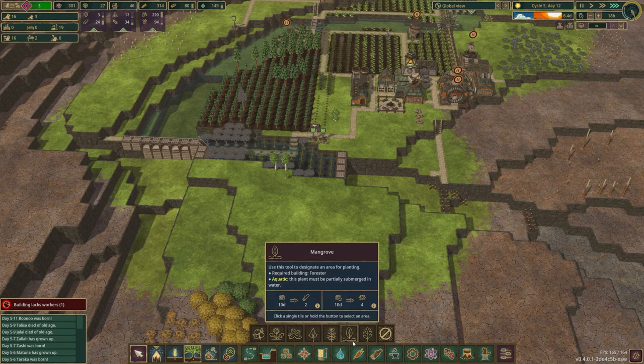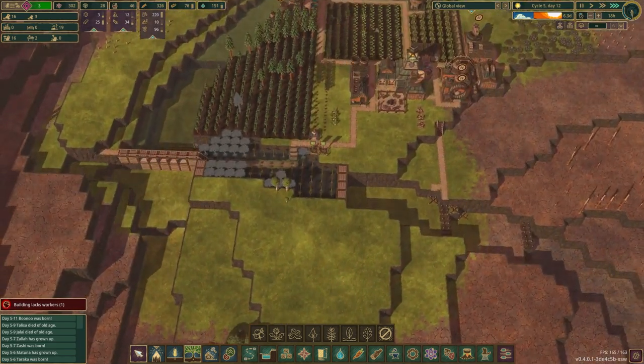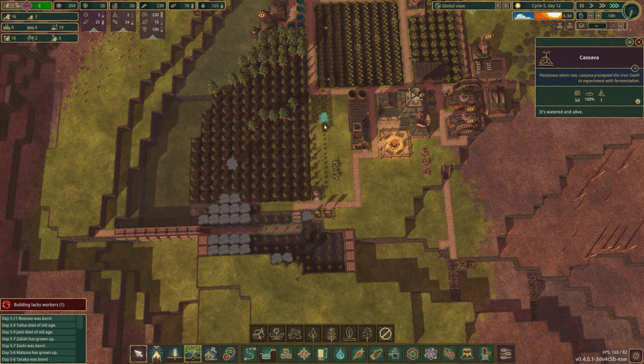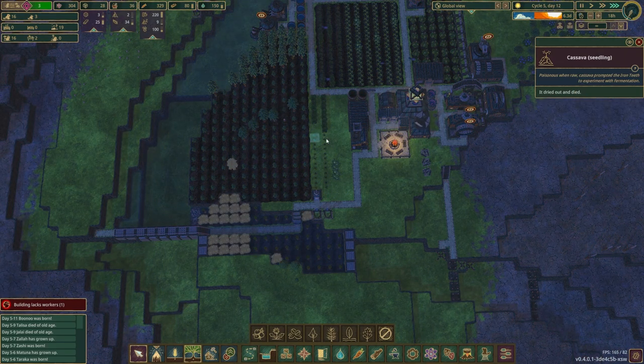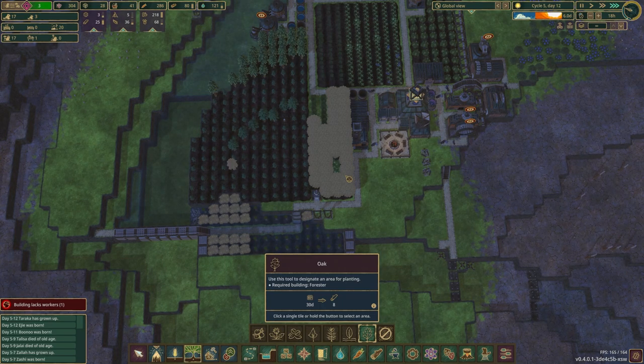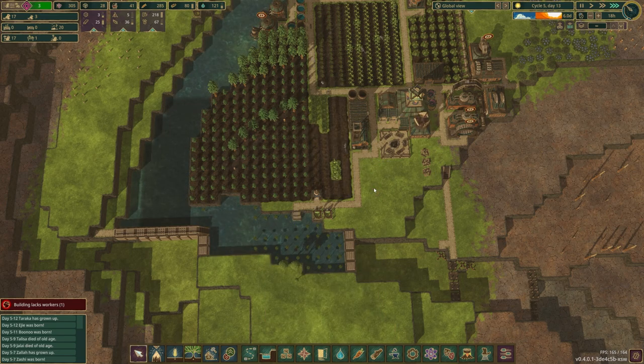If we really wanted to do something smart, we'd plant some oak trees, which I guess probably down here would be a good spot. We just have to get the rest of these plants — those are all dried out and dead. We're probably not going to see them today if they're a 30-day growth cycle, but we're going to be glad we got these things.